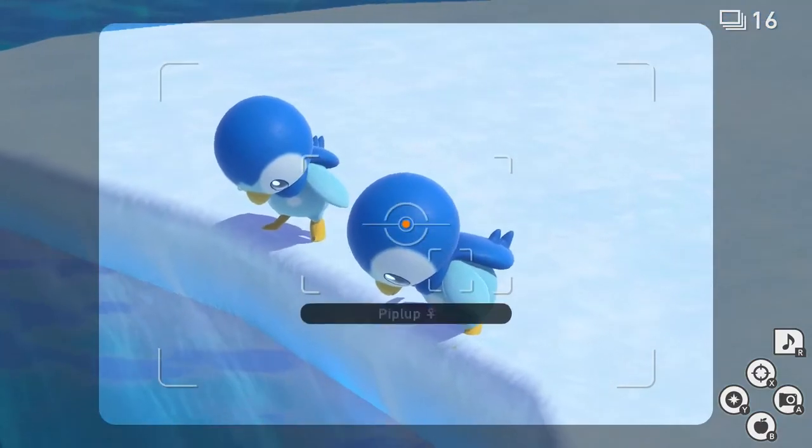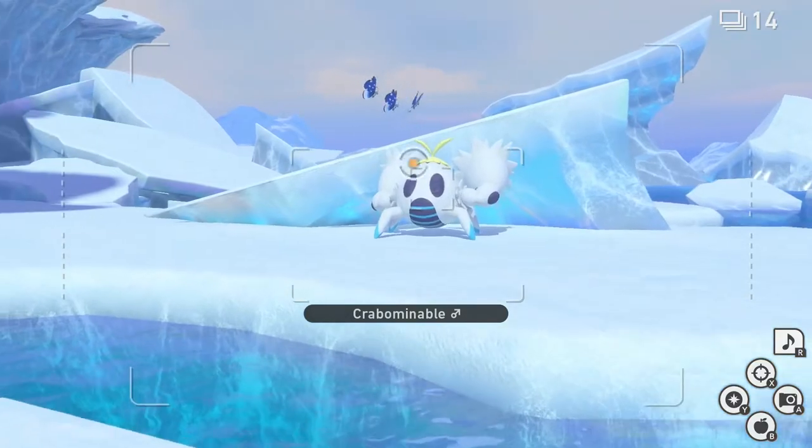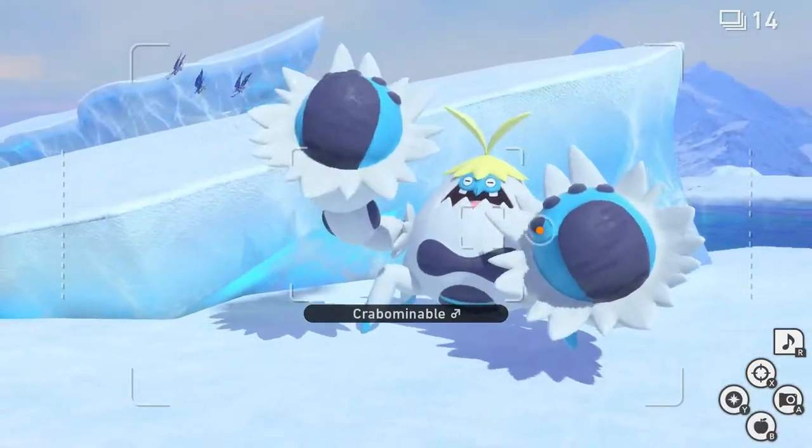Look to your right and take a picture of the Piplup. Behind them, take a picture of the Mighty Eevee. Now get close to Crabominable, throw a Fluffroot at him, and take a picture of his reaction.